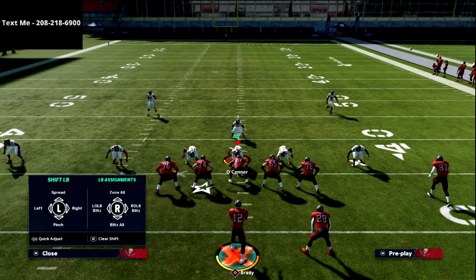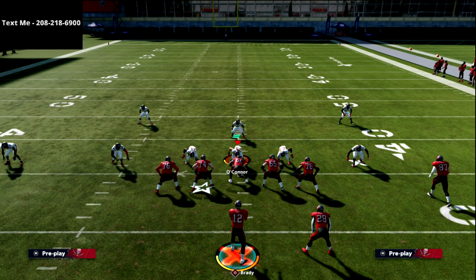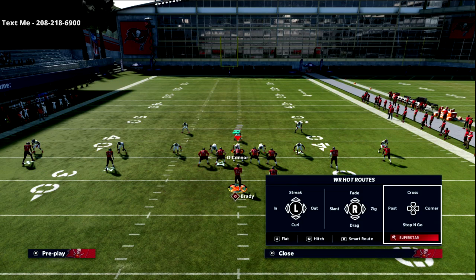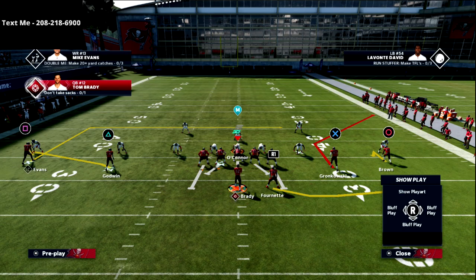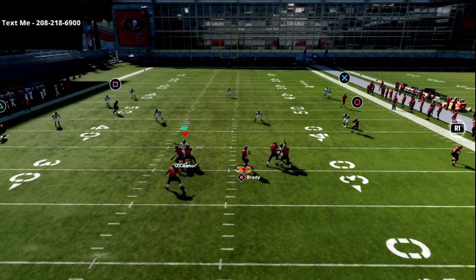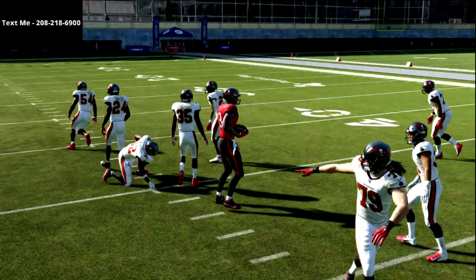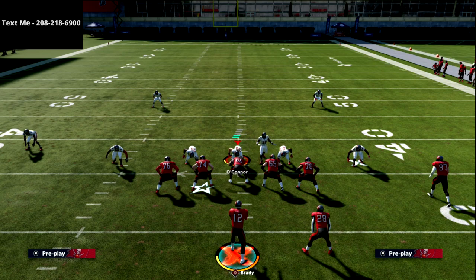Another really effective addition to this concept is using the dig route-flat combination. This setup is completely without hot route master and is really good. You're reading the defense — look at this dig, you can pass-lead that up against pretty much anything. Beats man, beats zone. The 10-yard dig routes are one of the best routes in the entire game this year. Basically what you need is a short-side hitch combined with either a corner route or a flat route, and it will pull the zones out of the way and let you move the ball against cover three Mabel.